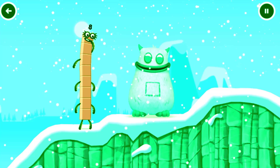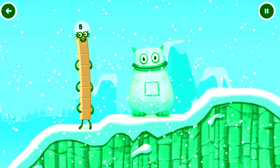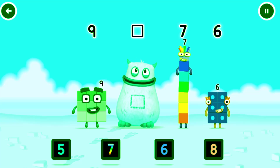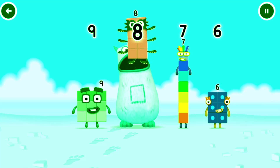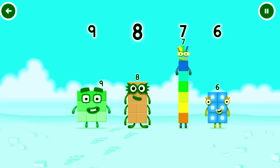Yum yum, I'm Big Tom. It's Big Tom, tap to play. Find the missing number to reveal who's inside Big Tom's tum. Nine. Yum. Seven. Six. Yum yum, who's in my tum? Drag the missing eight — you got it. Eight was in my tum. Yum yum. Well done. Nine, eight, seven, six.